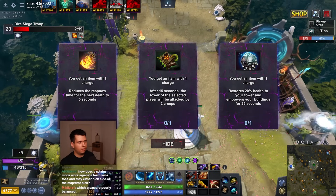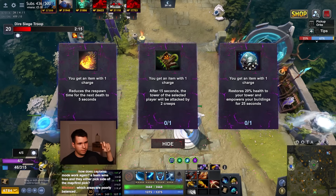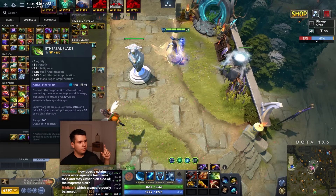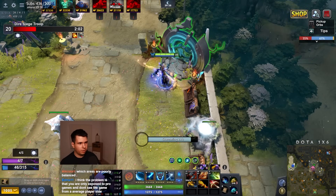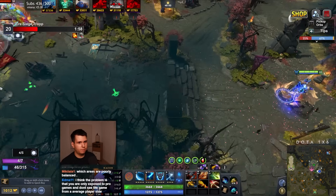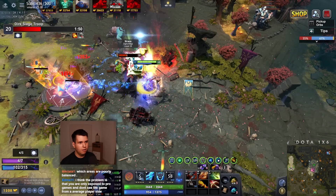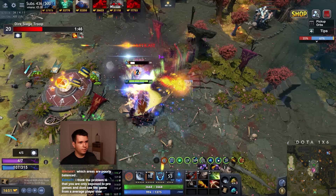Which areas are poorly balanced? Compare the distance between the radiant twin gate and the dire twin gate — it makes the radiant have a much easier time controlling space. Also look at how easy it is to go from the radiant tier one tower in the bot lane to its creep camps compared to the dire side. Way, way easier for the radiant. Mid lane jungle is way easier for radiant as well. Pretty much every part of the map has some advantage for radiant one way or the other.